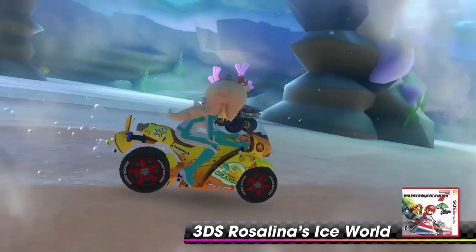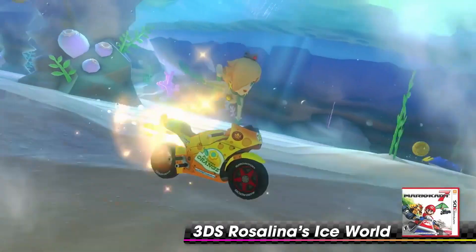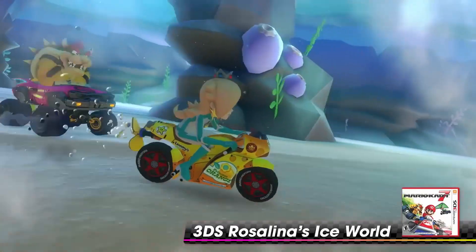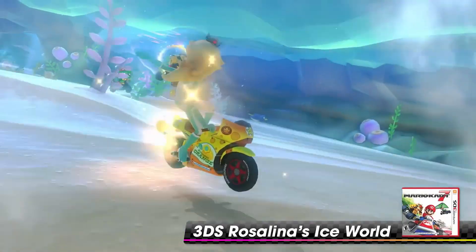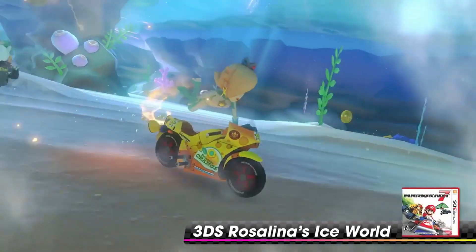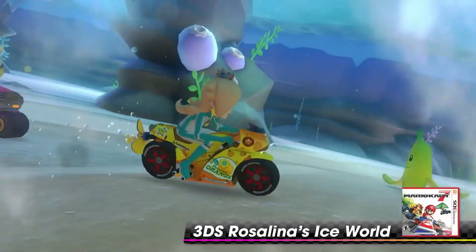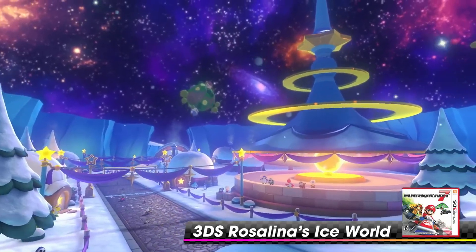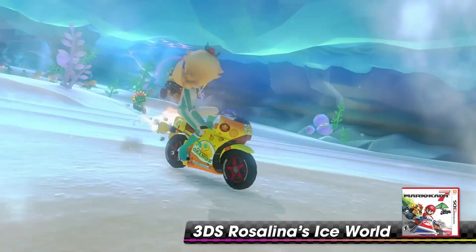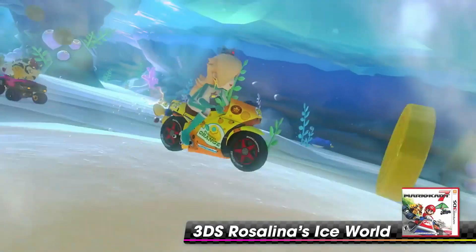Piranha Plant Pipe — yeah, this is without a doubt the biggest surprise in this entire Booster Course Pass. Keep this in mind: in the prefix leak, we knew for a whole year that there was not another 3DS course mentioned at all. The most we knew is that there were three 3DS courses, with the final one being 3DS Rainbow Road. The fact that Rosalina's Ice World is here is just bizarre.